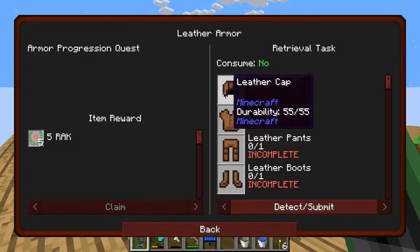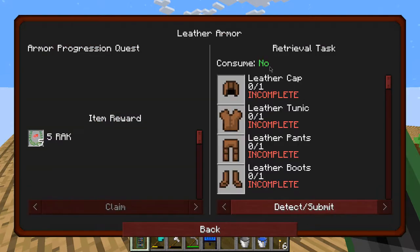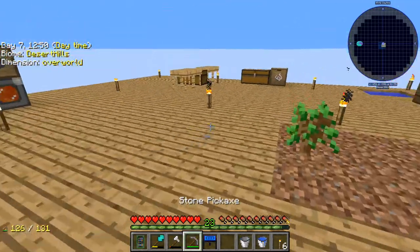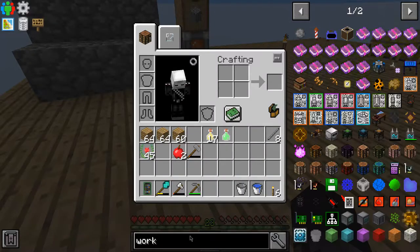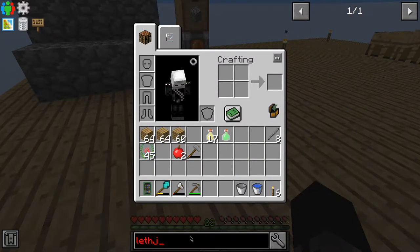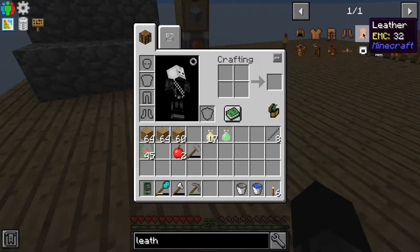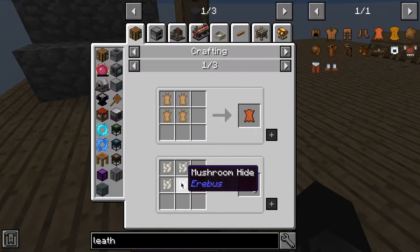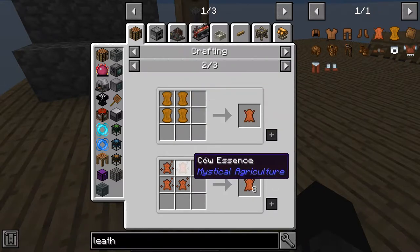We do not have leather, and we need to make full suits, not just one piece. So we need leather somehow. How do we make leather without getting a cow? We can get rabbit hides, mushroom hides — that actually gives you a lot, and that's from Erebus. We can get imp leather, or we can get cow essence.